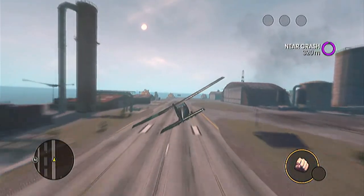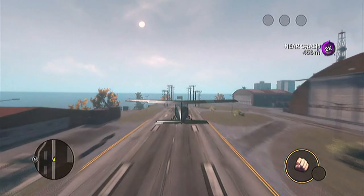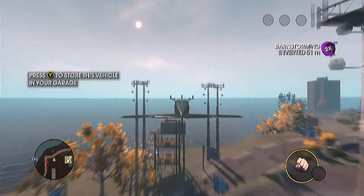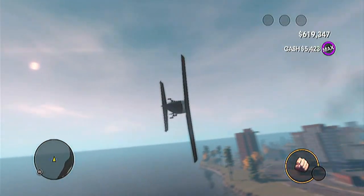Flying upside down actually gives you less money, even though it's a lot harder to do, as you'll see here. You'll get a barnstorming inverted point in the top right, and the same amount of distance, however you earn about a third less compared to knife edging.